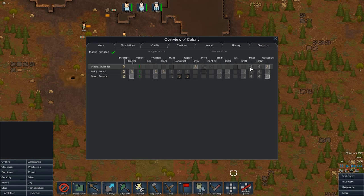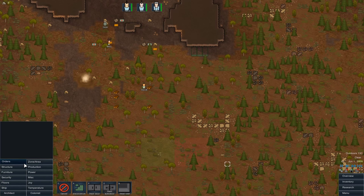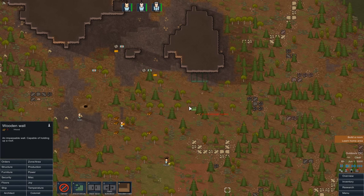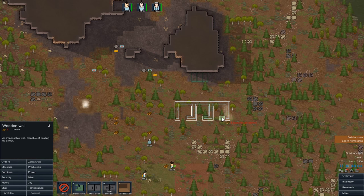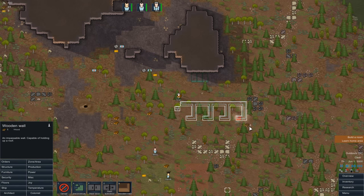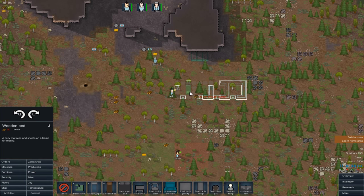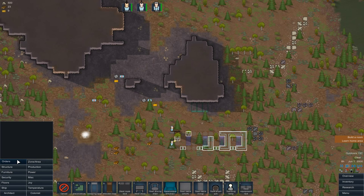That should mean they all start getting about their tasks while we look at building our first structure. We have loads and loads of wood on this map — look at it all. So we're going to start off with wood, on the basis that I'm probably going to be moving anything I build now later down the line anyway. Very simple little building just to house our colonists — just big enough for the beds and the door they need.